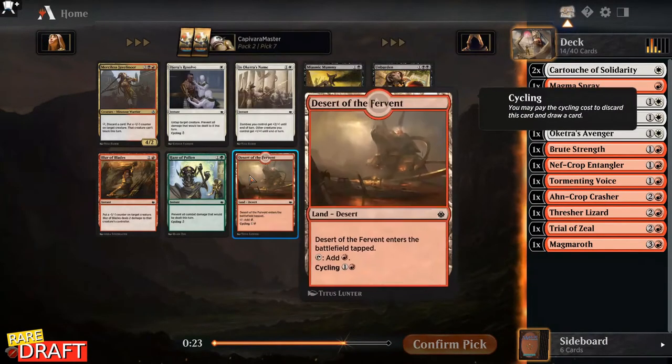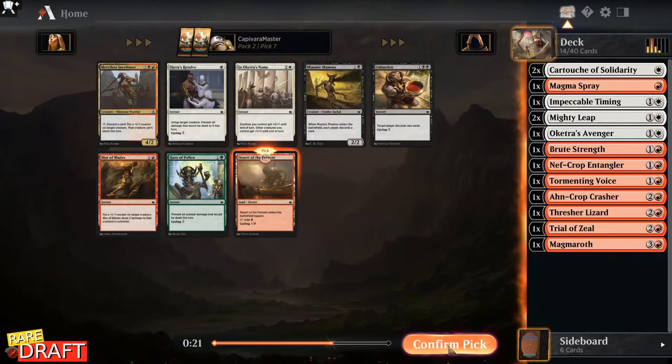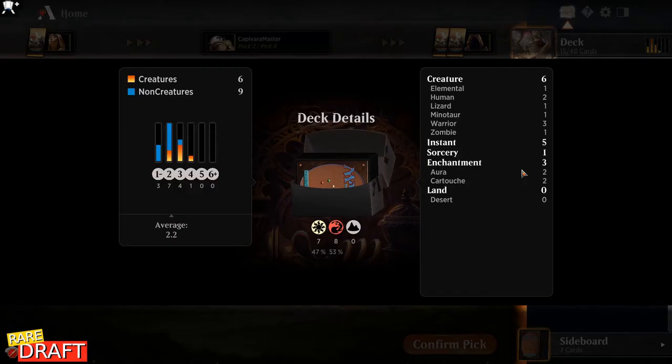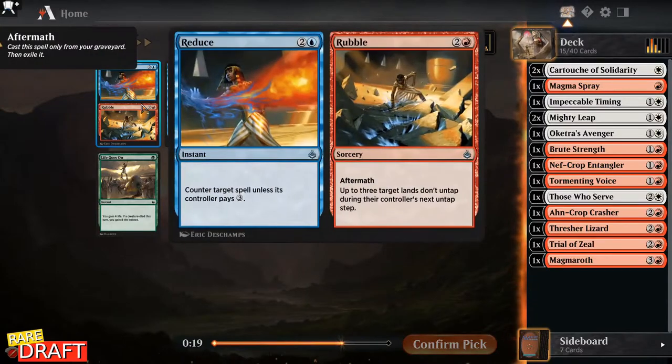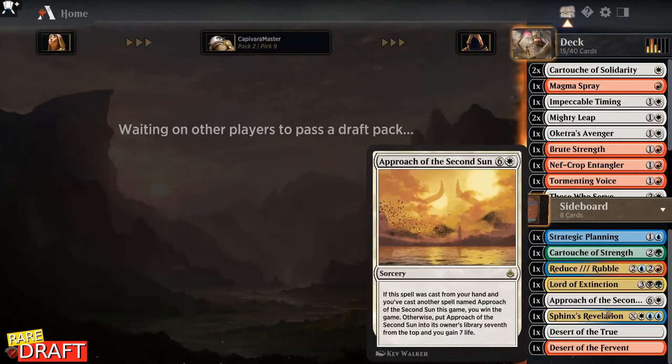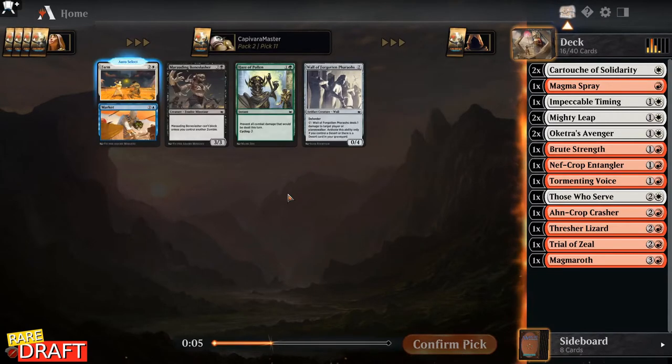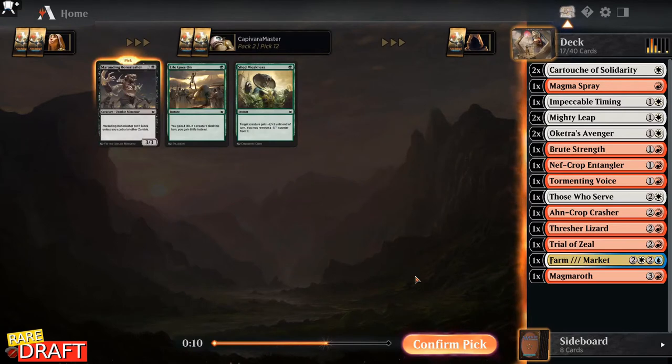Here we see a Merciless Javelineer and a Desert — taking the Desert. Taking Those Who Serve here just because I'm really low on creatures, only six. There's nothing here for us; I'm going for Vault Progress. Here I have to take Alcatra's Avenger — need the creatures. Vault's Forgotten Ferals is too bad for our deck, so I'll take Farm. Taking the Marauding Boneslasher here.